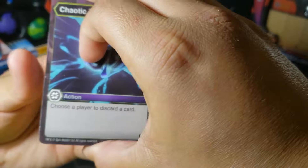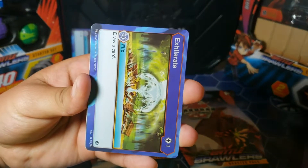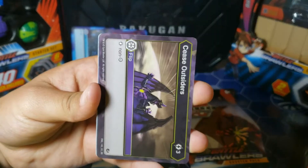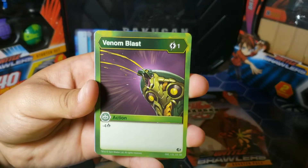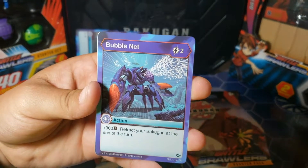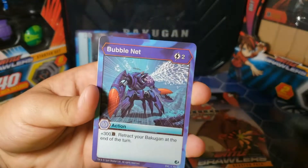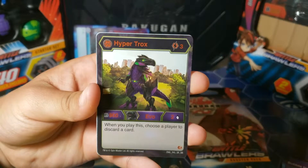Second pack. Come on, give me something good. Okay, Chaotic Darkness. Cloak and Shadow — I have a lot of these. Seize Outsiders. Curse of Darkest Venom Blast. Rite of Darkest. Bubble Net — oh, I don't have this one. And that Bakugan — I don't think I've seen this one.